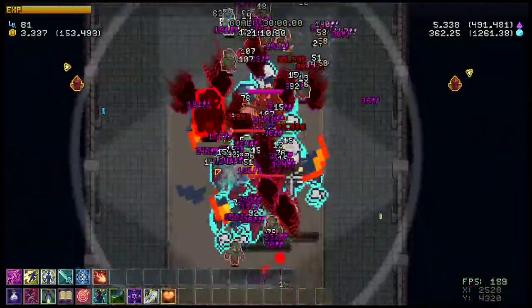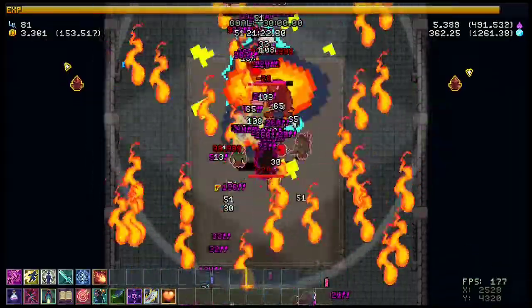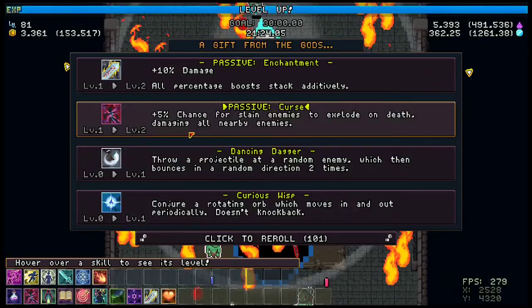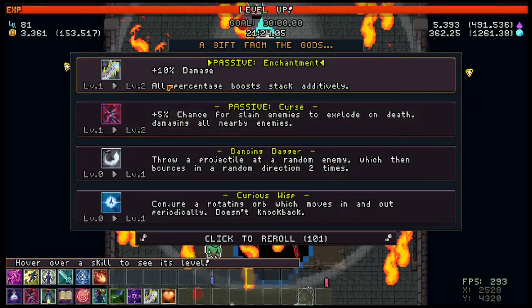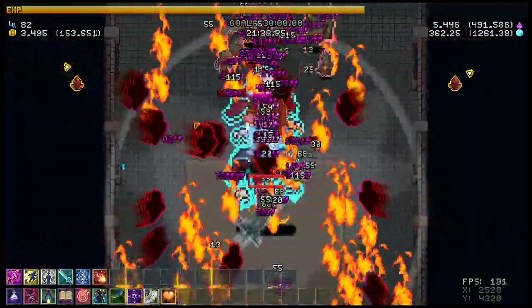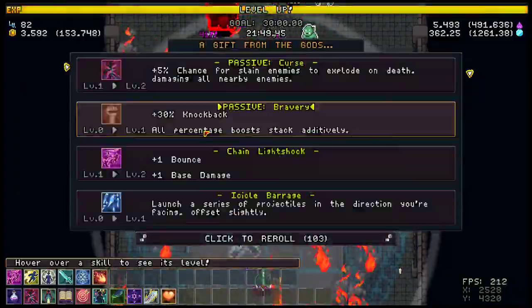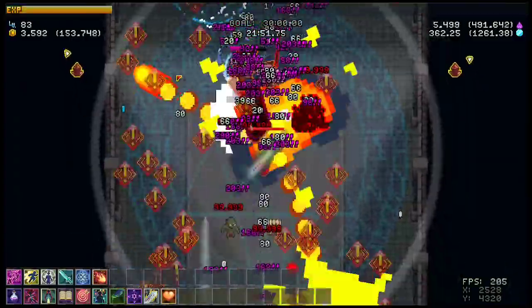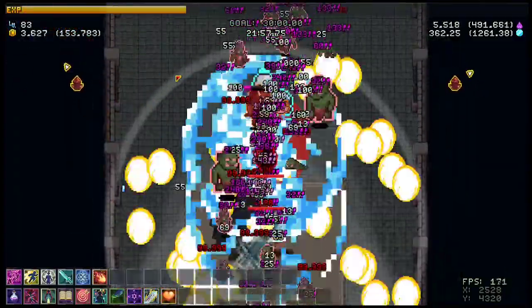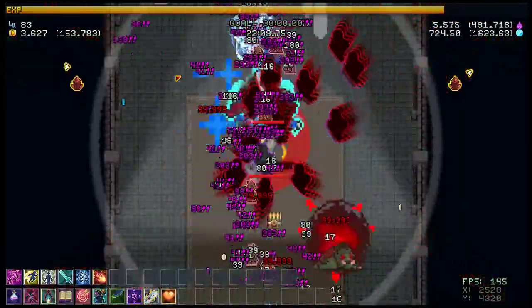Here's the third boss. As you can see, I'm not taking any damage from the skill because you're immune to projectiles. Technically, projectiles are boss skills — Fox couldn't figure out the best way to work that, so boss skills are projectiles if you're ever wondering. The Whisper just avoids them. It's really nice — kind of cheesy, but it is what it is.